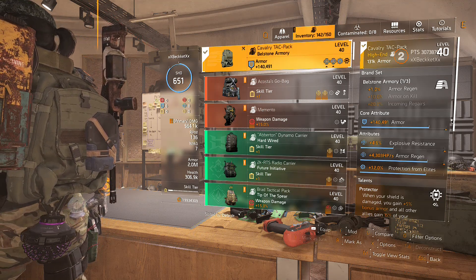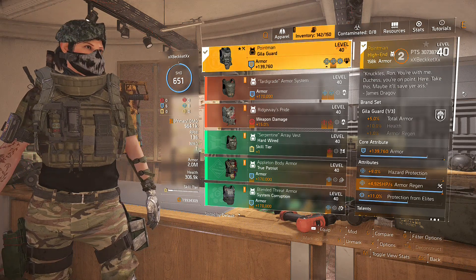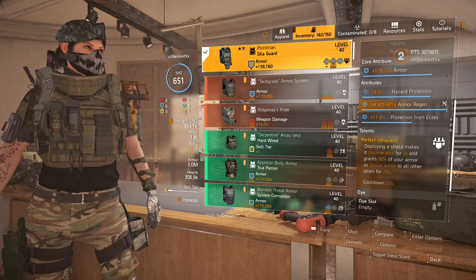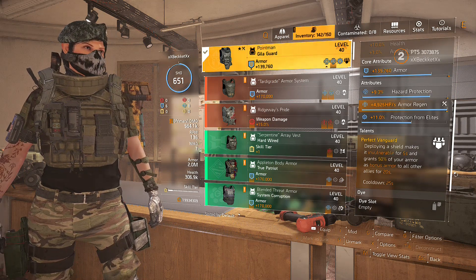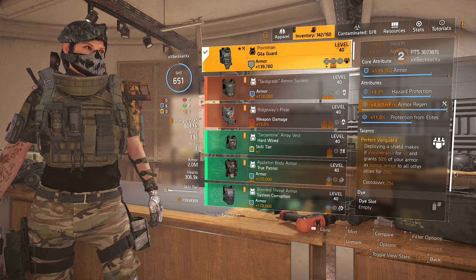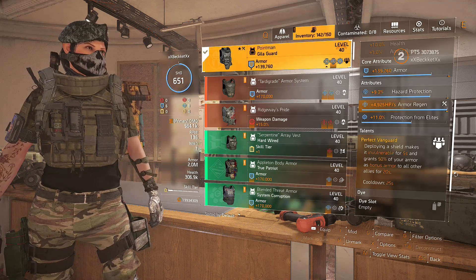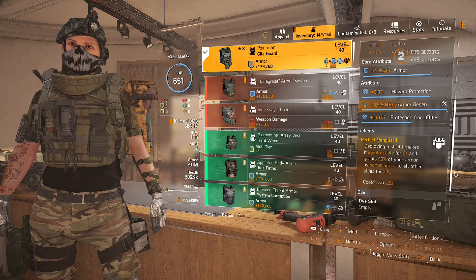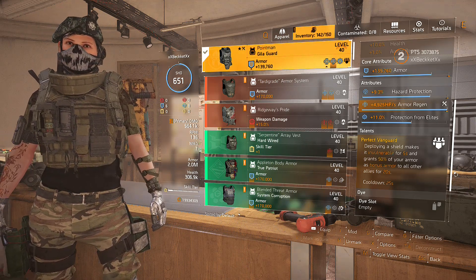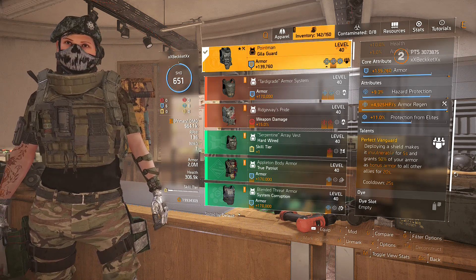For the chest piece we're using the Point Man, the named Gila Guard item. It comes with the brand set 5% total armor, but we're really using it for Perfect Vanguard: deploying a shield makes it invulnerable for 5 seconds and grants 50% of your armor as bonus armor to all allies for 20 seconds, with a 25-second cooldown. Skilled tanks should use it when burst patterns come — like rushers, outcasts, or suicide bombers — so the team doesn't have to worry.